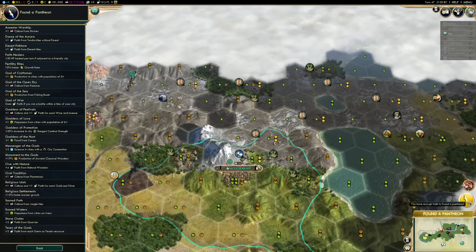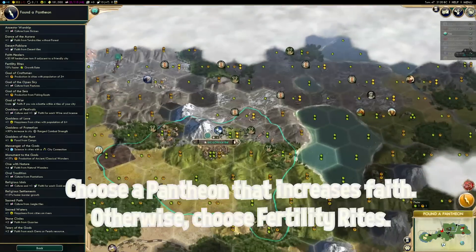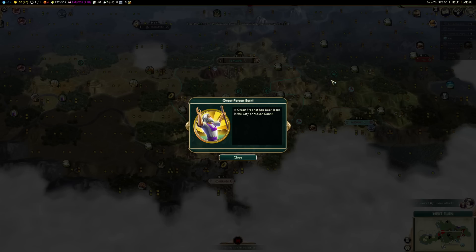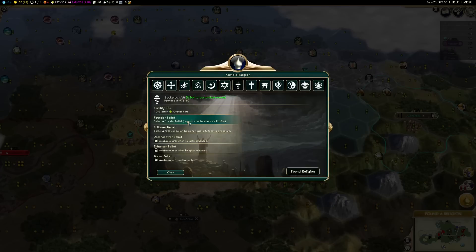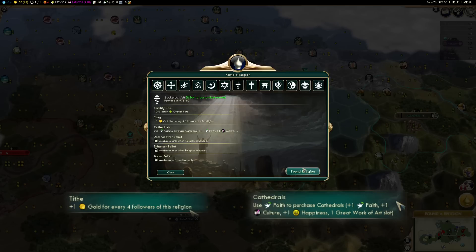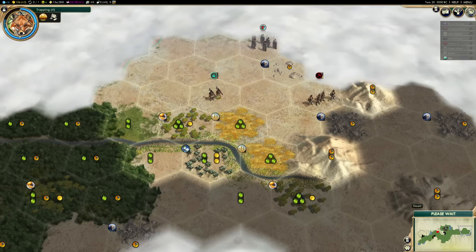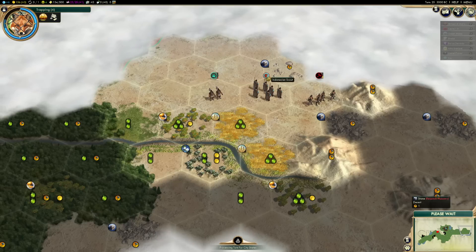Once you have enough religion, you get to make a pantheon, and for that you want to ideally do something that increases your faith. If you don't have any good options, then just go for fertility rites for the extra 10% growth. Eventually you'll make a great prophet, where you can create your own religion. I personally like the perks Tithe and the Cathedral, but you can choose whatever suits your needs best. My Pathfinder was totally going to die right here when the Indonesians just body blocked the barbarians, so props to them.